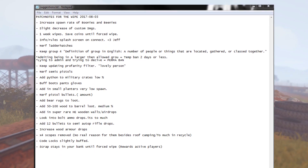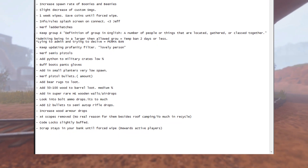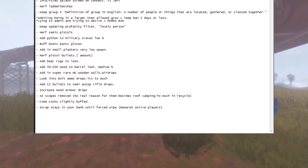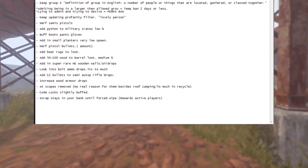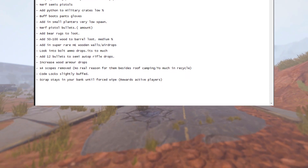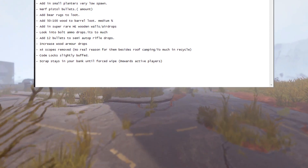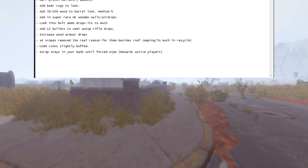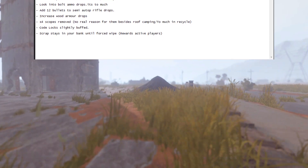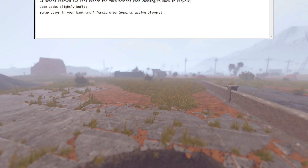If someone abuses the profanity filter and tries to get around it, take a screenshot, tell an admin, and we'll deal with it. We have nerfed the semi pistol spawn. We have added the Python revolver to military crates at a very low percentage because they are still quite OP. We have buffed boots, pants, and gloves so you can find them much easier now. Small planters have been added this week at a very low spawn rate. We have nerfed the pistol bullet. Bear rugs have been added to loot. There are now barrels you can smack for 50 to 100 wood. High external wooden walls are now added to airdrops. Bolt action rifles don't spawn with 36 ammo anymore. If you find a semi-auto rifle you'll get a few more bullets. Wooden armor drop rate has been increased. 4x scopes are now removed. Code locks are slightly buffed — a little bit easier to find.